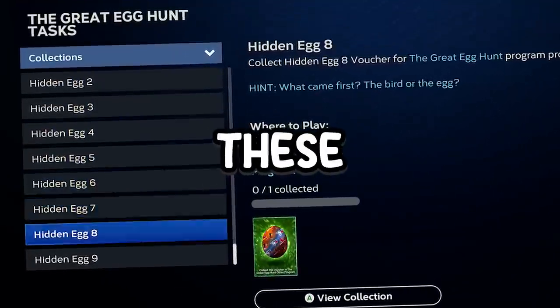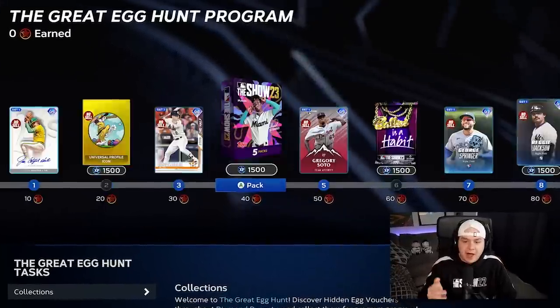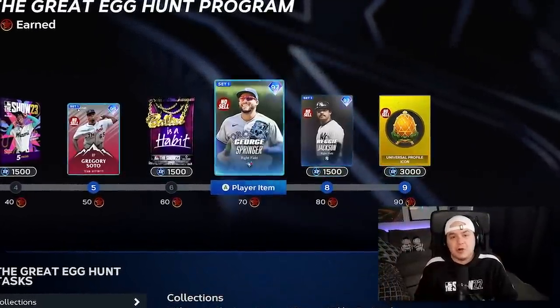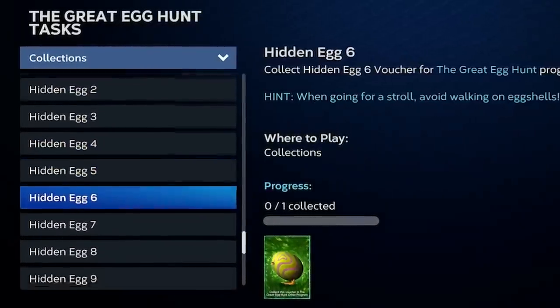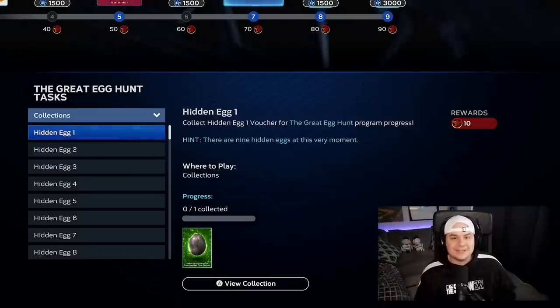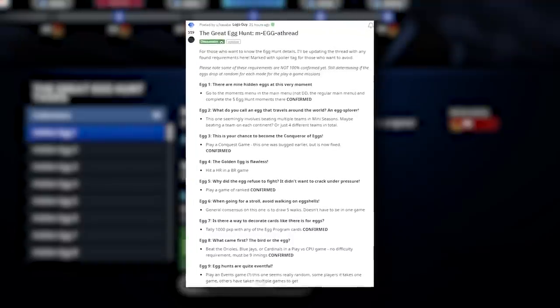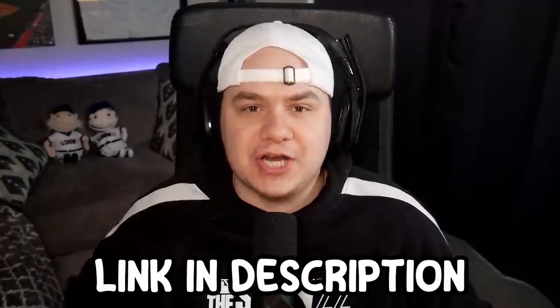I'm going to unlock every one of these golden eggs in MLB The Show. They released this program yesterday with five new cards, and in order to make progress in this program, you have to find these hidden egg vouchers hidden throughout Diamond Dynasty. Fortunately, some people smarter than me figured out a lot of the ways to earn these vouchers, and I'm going off this Reddit thread compiled by Kasabi. I'll have it linked in the description if you want to check it out.